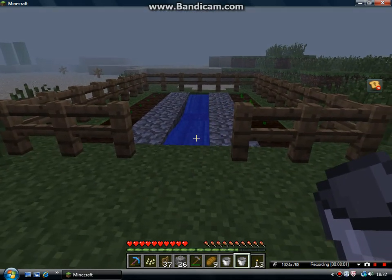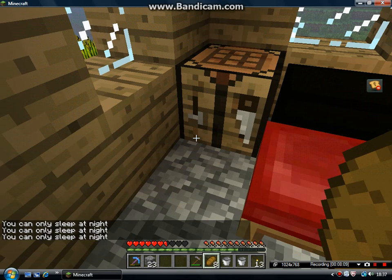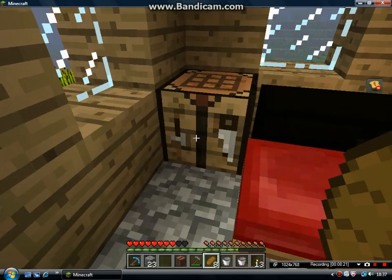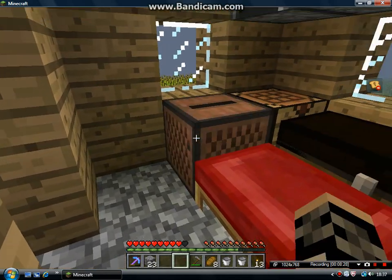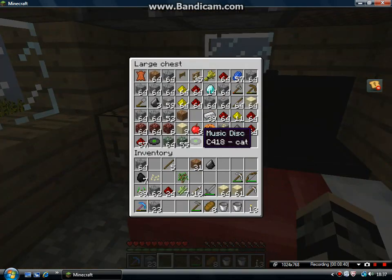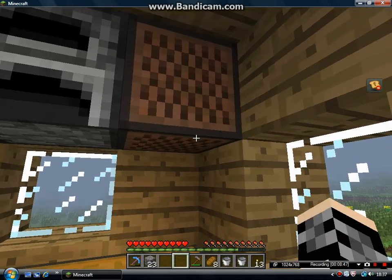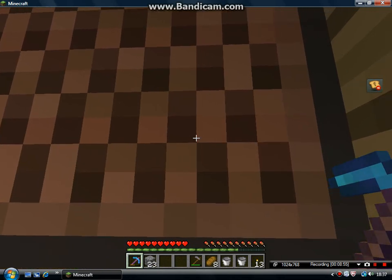I'll make a couple of modifications and get some wood to put a gate on here. Just quickly, I'm back to show you how to make a jukebox for your records. You craft it like a chest but put a diamond down in the middle — and there's your jukebox. I'll place it right here. My house is getting pretty cluttered. Now I'll get the 'Cat' music disc — I like Cat. Right-click with the music disc and it'll play music.